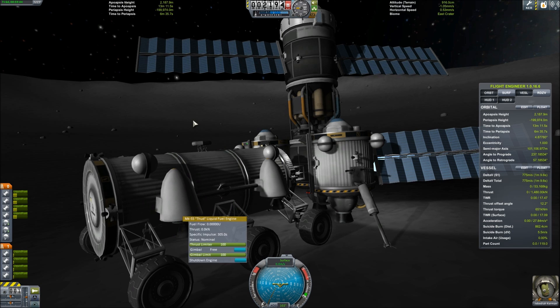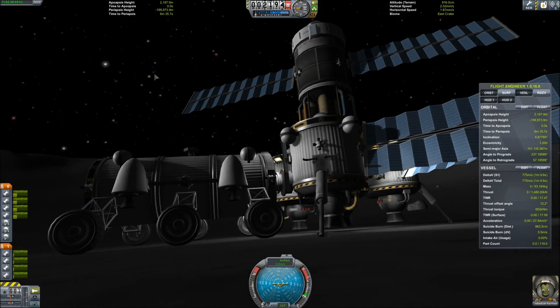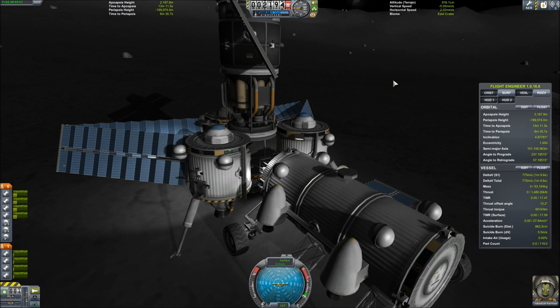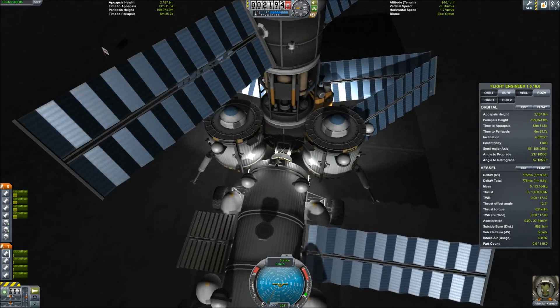Now that we're docked, we're going to test it and make sure that everything works just right. We extend the solar panels. Since we had to retract the drill's solar panels to dock successfully, now we can extend the ones on our rover — our fueler — and continue soaking up that lovely sunlight.